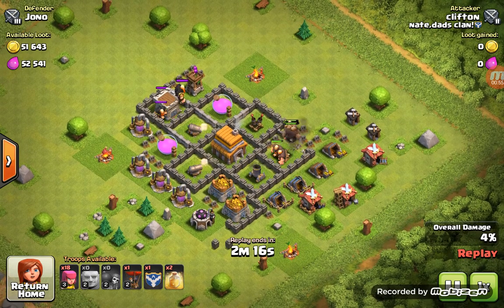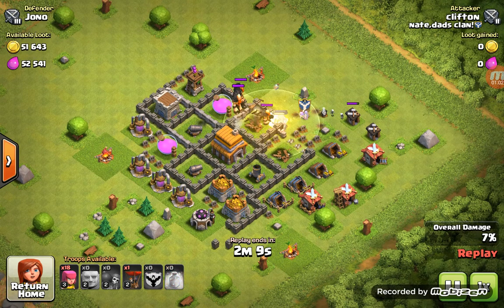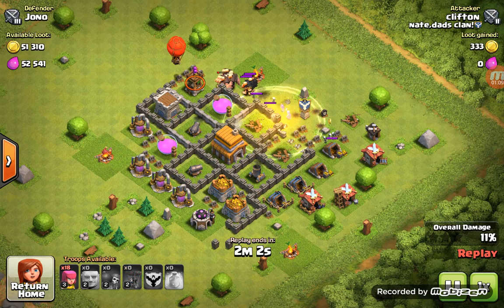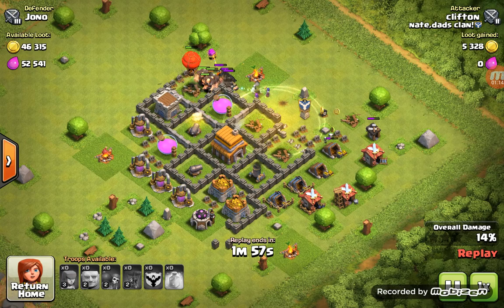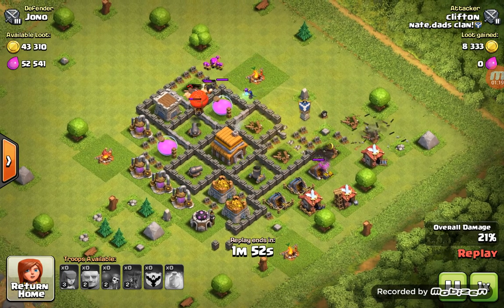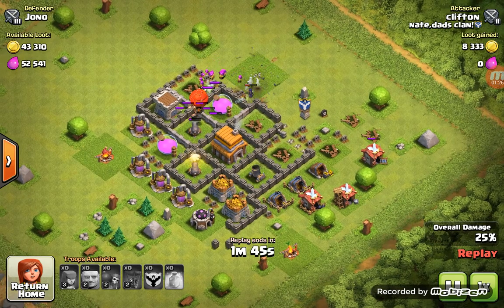He wanted those Giants to go for that air defense. Three level-seven Giants coming out of that clan castle. He has a heal spell on those Giants. He places down his balloon — there it goes, taking down that archer tower, smashing into things. He's deployed all his troops, and there are witches — those must have been from his clan castle. And they're dead.